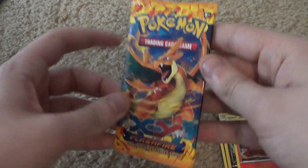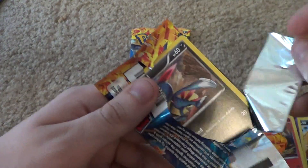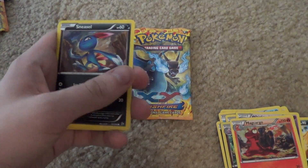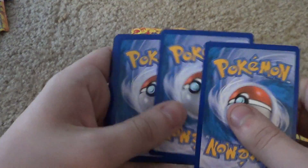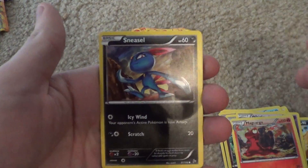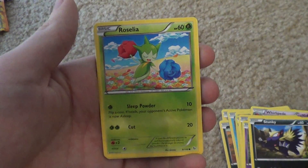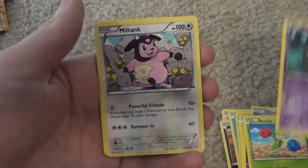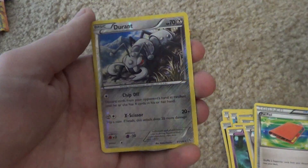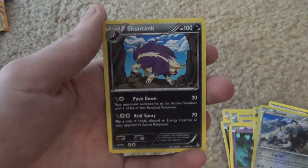Next up we have our first Flashfire pack with one of the Mega Charizards — you can never remember which one's which. I think that one was X, maybe. Sneasel, Espurr, Stunky, Roselia, Duskull, Miltank, Torkoal, Palpoad, Reverse Holo Durant, and Skuntank. Also cool.